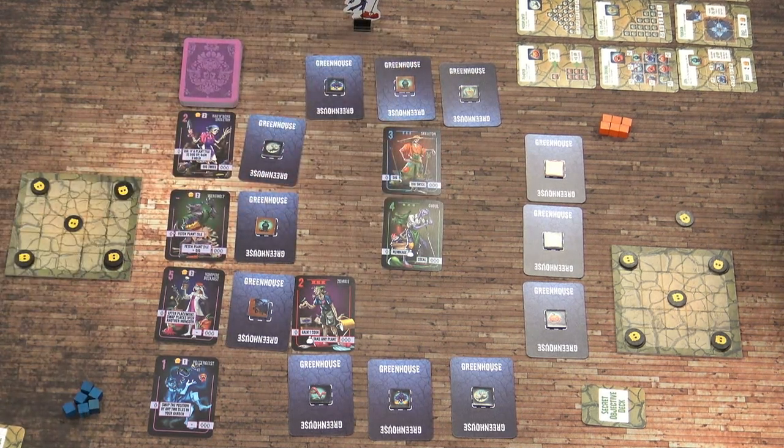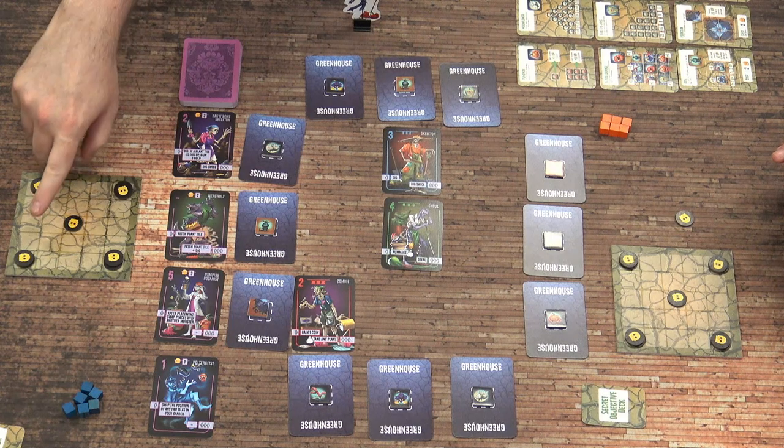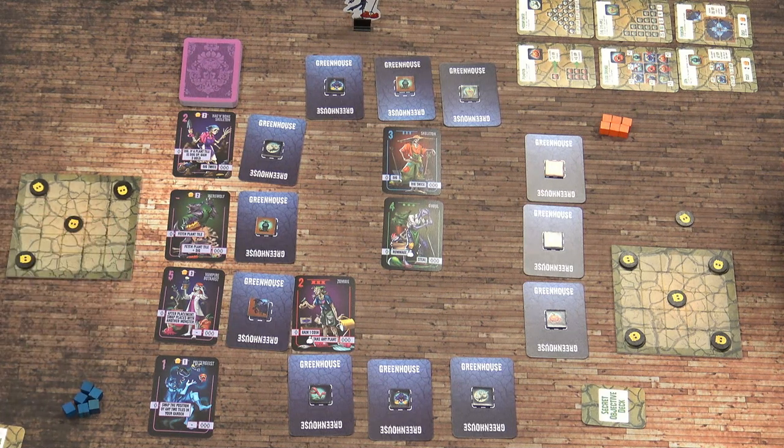I'm going to dig with my Skelly Bob. Digging allows you to dig any square in your garden — these are all coins that have been buried by previous incumbents. So you can pick a square and dig. Let's go for the big two. Nice and ready.